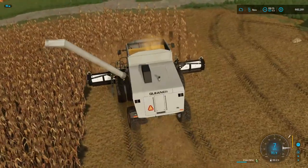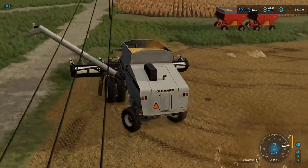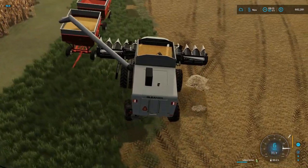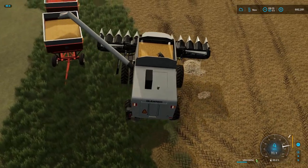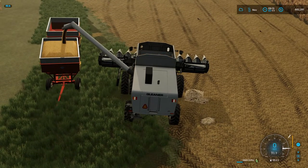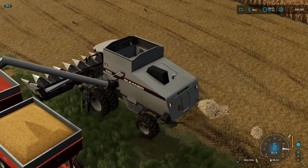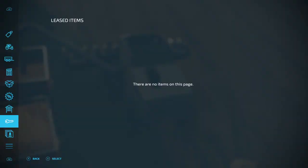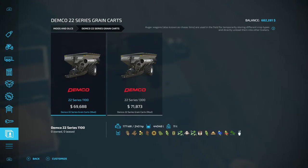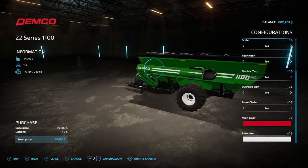I'll go ahead and dump again while we're up here. What do you think Kyle - Griffin can be a good multiplayer? I know I kind of set up a Midwest, a very altered Midwest for a couple guys. We might need some bigger wagons. I added in these - where are they at - this Demco grain cart. I kind of like them. You can even color change it - it looks nice.